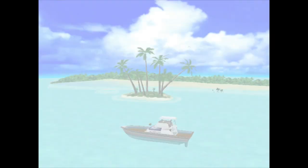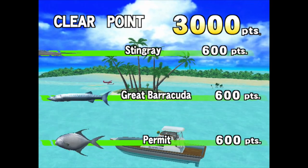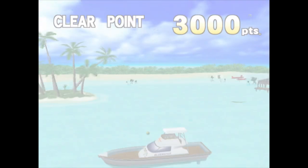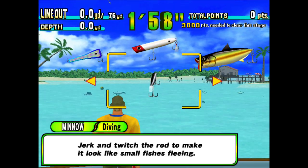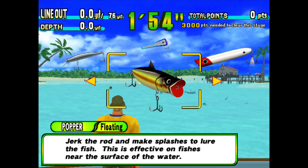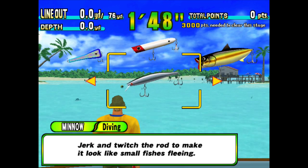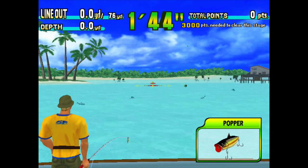This is excellent! Oh - stingray, barracuda, permit, shortfin mako, tuna, sailfish. A shortfin mako lives here - bloody hell! So we've got the minnow, the popper, the pencil popper, the metal jig. Let's try the popper and see how we go.